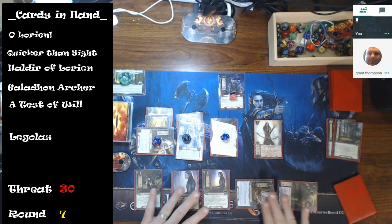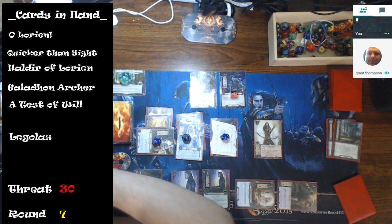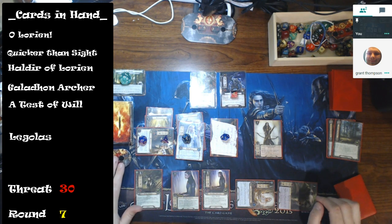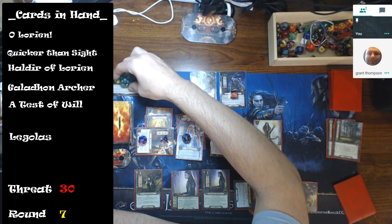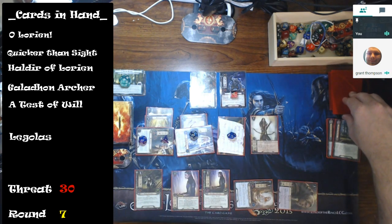Six — a treachery comes out: deal two damage to a character committed to the quest. Celeborn seems like an ideal target. I quested for six, so that's three more progress — I'm at eighteen. I'm going to trigger Galadriel's ability at the end of the quest phase. I get a Weaver, which lowers my threat to 29.